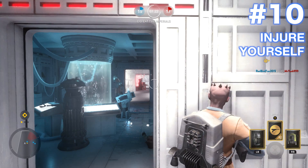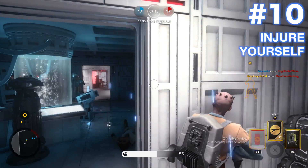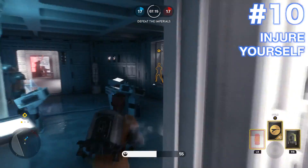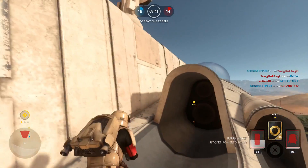Number 10: Injure yourself. The Ion Grenade will inflict 45 damage to your health, so be careful if you happen to be wall watching in third person. You need to make sure that your Ion Grenade doesn't hit the wall right in front of your face.